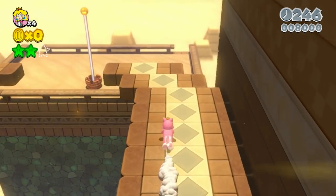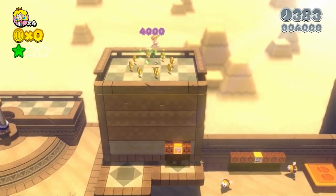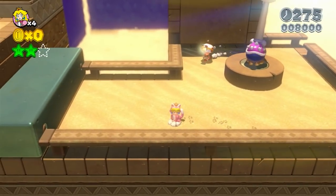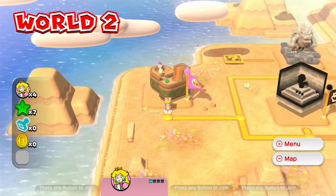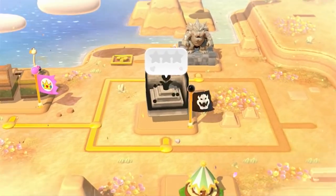Getting to the flagpole in 2-1 is not much of a problem at all. There are also two green stars that can be gained no problem, and one that requires killing an enemy, so we'll pass on that one. That's 8,200 points from this level. From there, 2-3 is our only option at the fork ahead, as we don't have enough green stars to unlock 2-2.